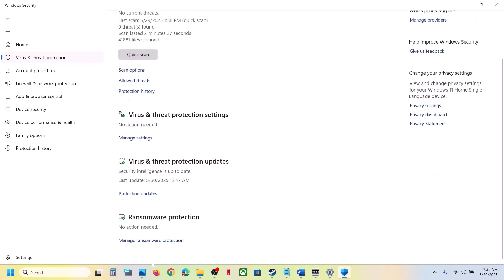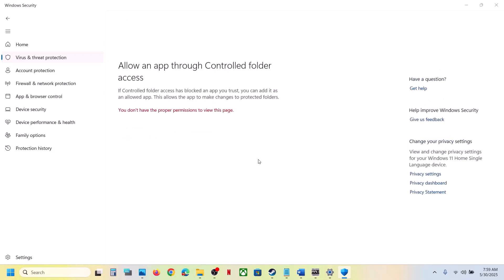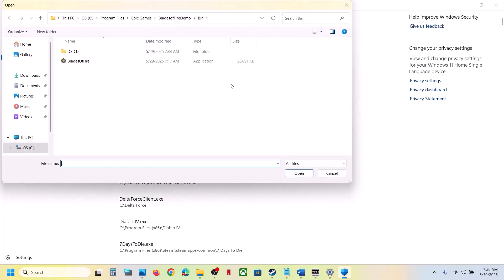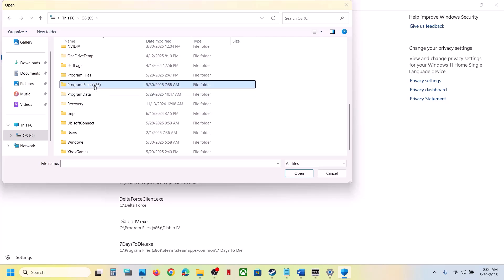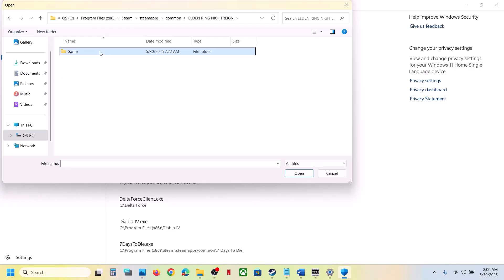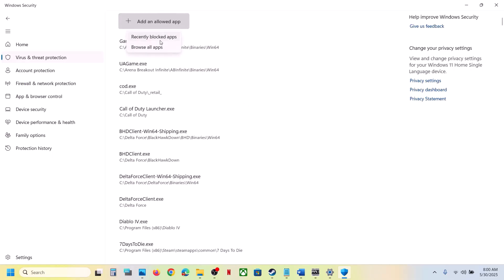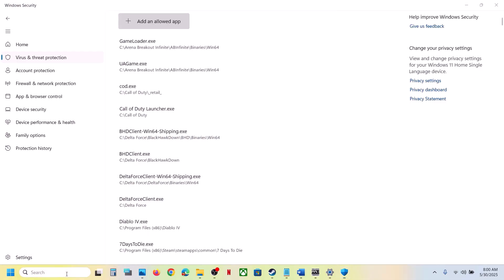If you're using Windows Security, open Windows Settings, go to Privacy and Security, then Windows Security, and click on Virus and Threat Protection. Scroll down to the bottom and click on Manage Ransomware Protection. Click Yes to allow, then click on Allow an App Through Controlled Folder Access. Click Add an Allowed App, click Browse All Apps, go to the game installation folder — open C drive, Program Files x86, Steam folder, SteamApps, Common folder — and select the game exe file.